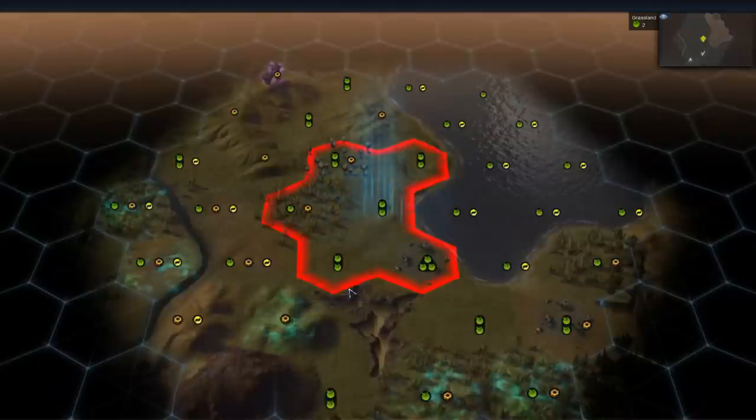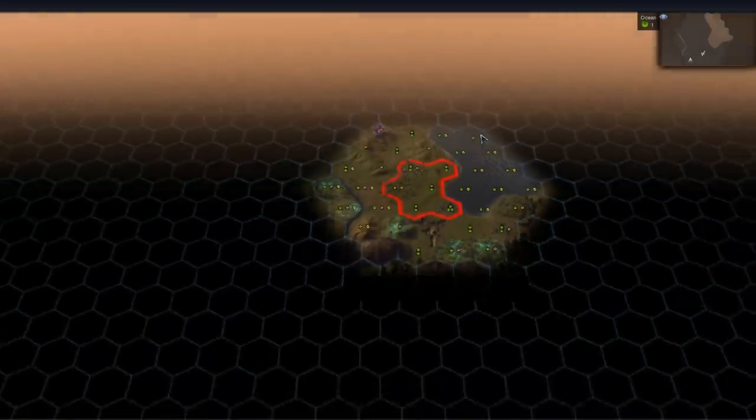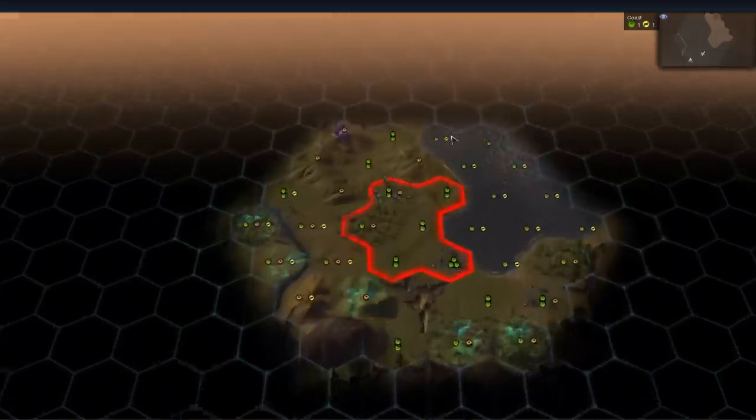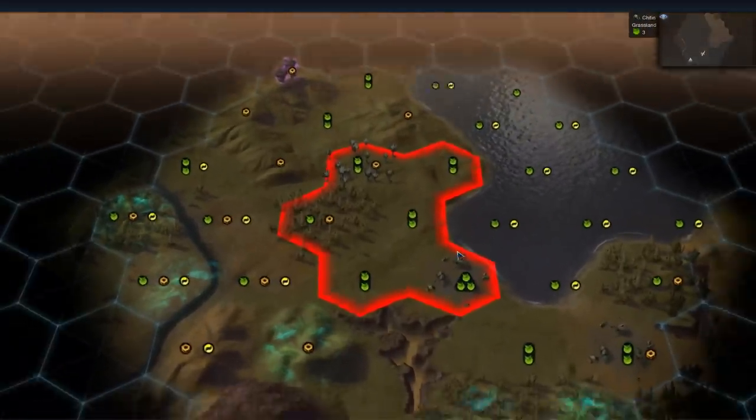Let's begin. The advisor feature makes an appearance once again. At the very start of the game you make Planetfall — you designate where you want your first city to be set up inside this little zone. It looks like we start off next to the coast, which is quite nice. We have a canyon over here.